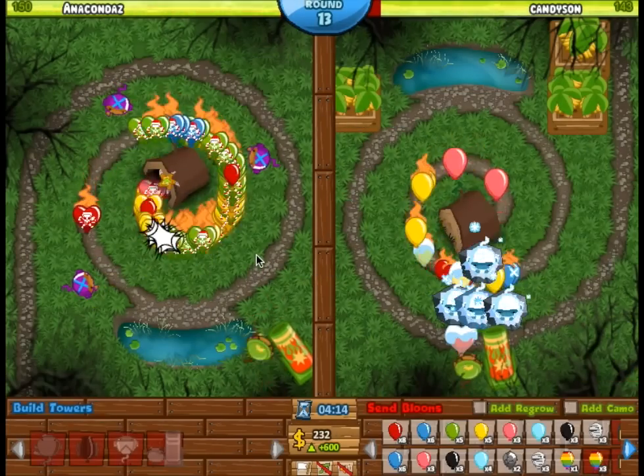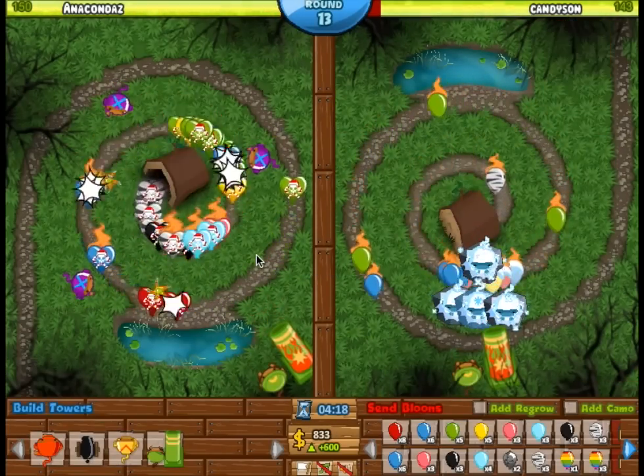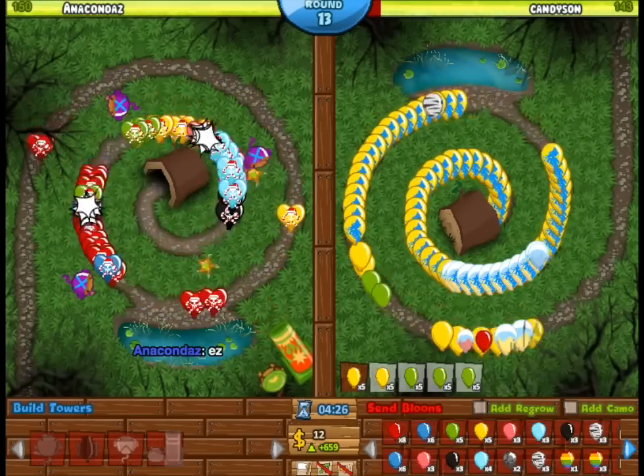On the Swamp map, I decided to use a strategy similar to Lutonium Mines, just because Glaive Ricochets are absolutely amazing on this map. You will only really need 2 Glaive Ricochets to get away with this — even though I showed 3, you only need 2.